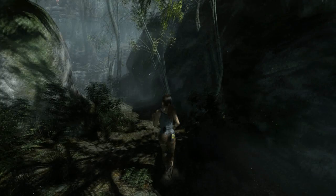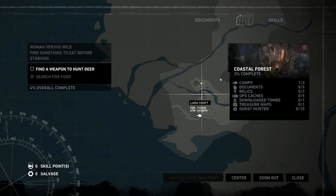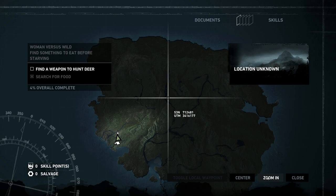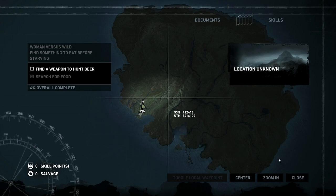We get our first taste here of the more open world aspects of the game. If we press Tab while we're playing, we can zoom out and see the island we've landed on — it's pretty big. When I first saw this map I thought there's no way we'd explore all of it, but you actually do explore a very large chunk. The graphic makes it look a lot larger than it actually maps out in-game.